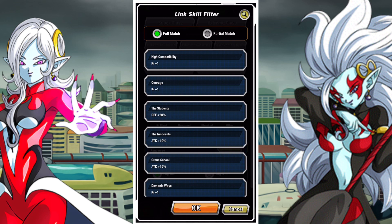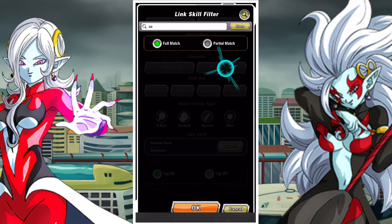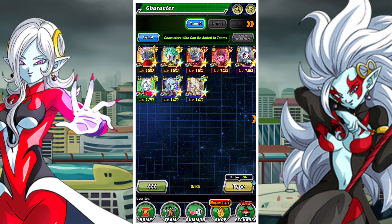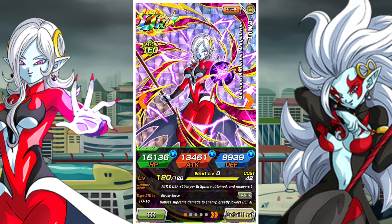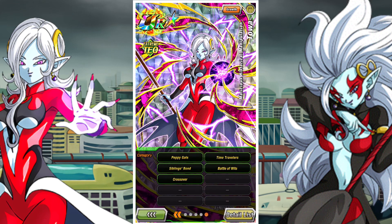Either pick her up because you like Toa — which is more than fine — or don't pick her up because you don't want to invest in speculation. Nice thing about it is Mira, her counterpart, is also someone that's pretty good and I think could also get a really nice EZA. I'm pretty happy with how she performs and how she does overall. She's okay for SBR and ESBR and she's still a pretty interesting and fun unit that can bring good synergy to the crossover extreme team when it gets a very good lead.